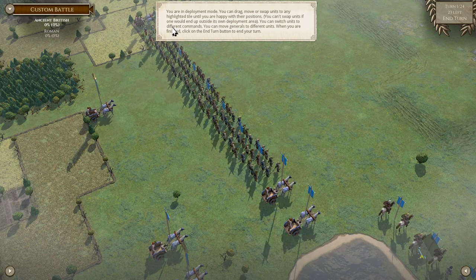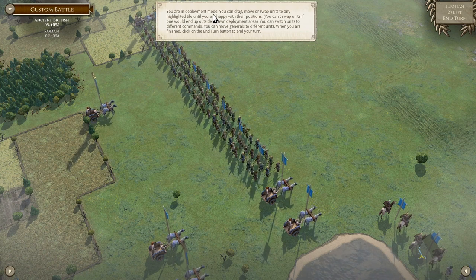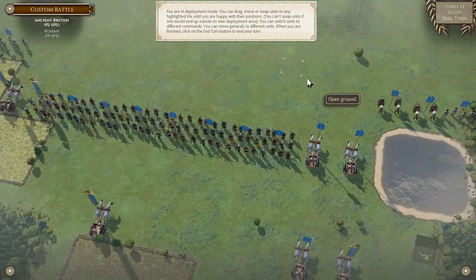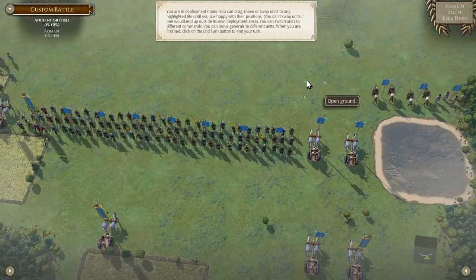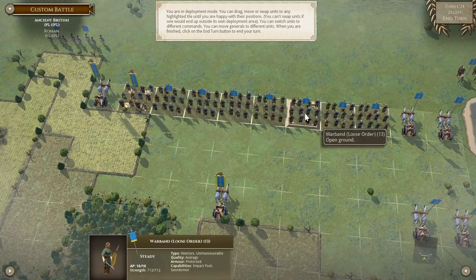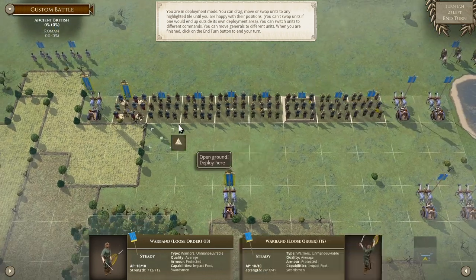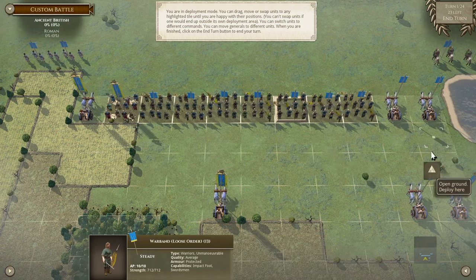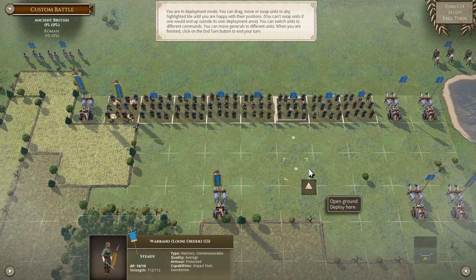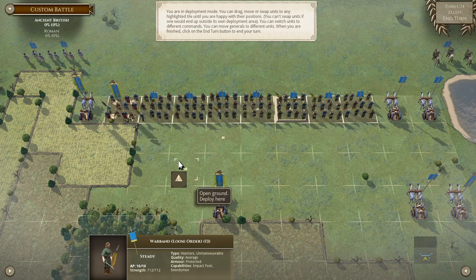As we get started in the game, you'll see you always start in the deployment mode. When you are in deployment mode, you can generally move your troops around, although in many of these battles they already start as far forward as possible. If we click on this unit, you can see the grid board — we could not move any further forward in deployment mode even if we wanted to. We could only move some troops backwards.